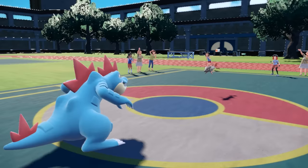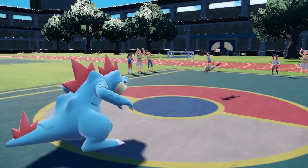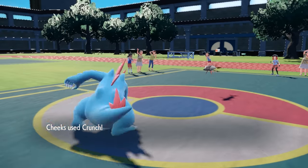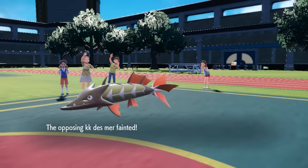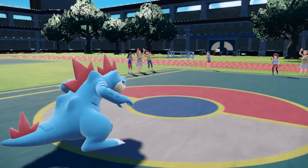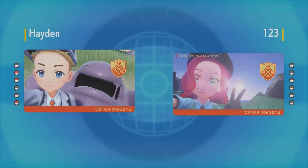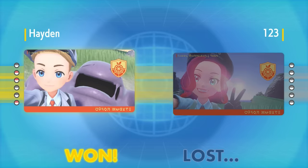Their final Pokémon is Barraskewda, who has been taking harsh burn damage all match. I actually outspeed, go for another Crunch, and that takes care of it — taking a nice bite out of the well-cooked fish. That's the end of the match. I thought that was a super fun game, always interesting going up against Rain. Let me know what you guys thought and if there's anything new from the Indigo Disc DLC you'd like me to highlight next. Thank you for watching — don't forget to leave a like, and I'll catch you next time. Peace out.